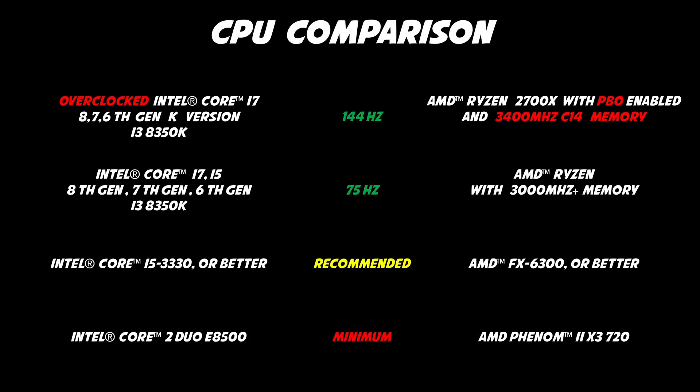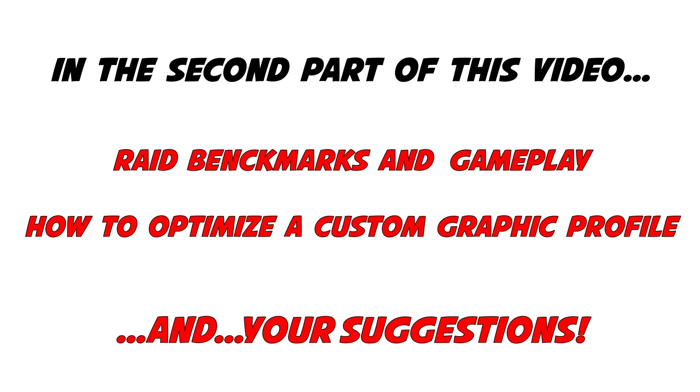Here we have the CPU comparison. To play at 144Hz is expensive — with Intel you have to overclock, and with AMD you have to buy very fast memory. So, what's next? In the second part of this video I would like to benchmark the raids, but at the moment they are not always open and I don't know when I can finish this work.